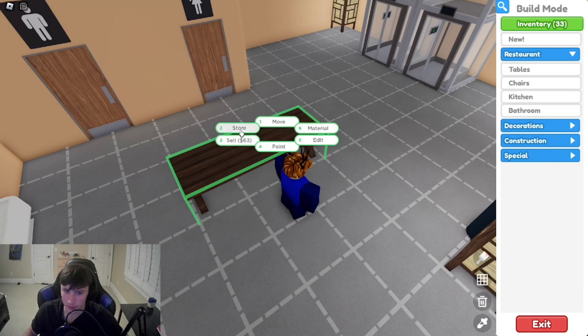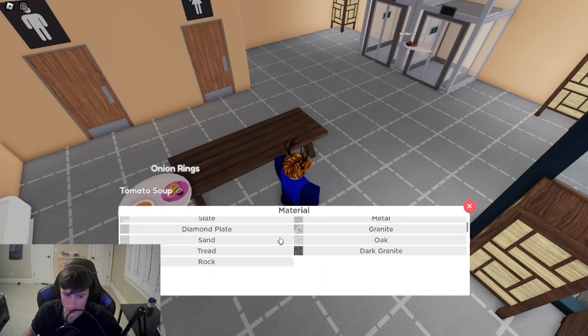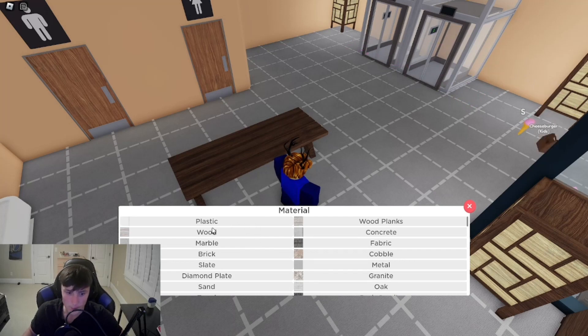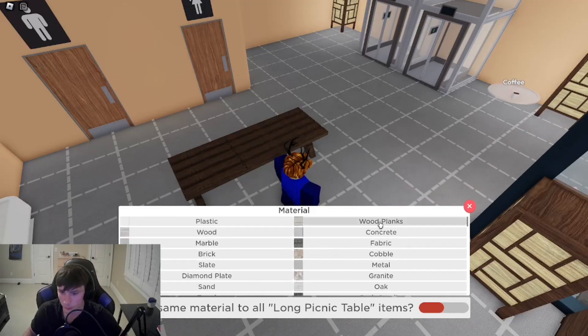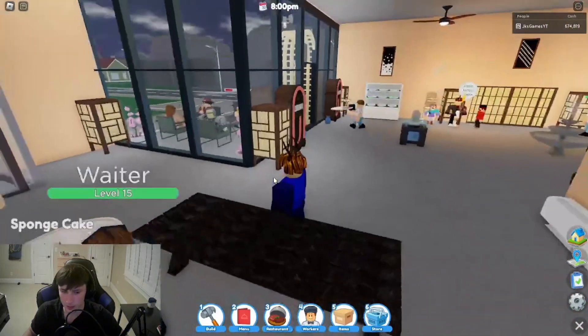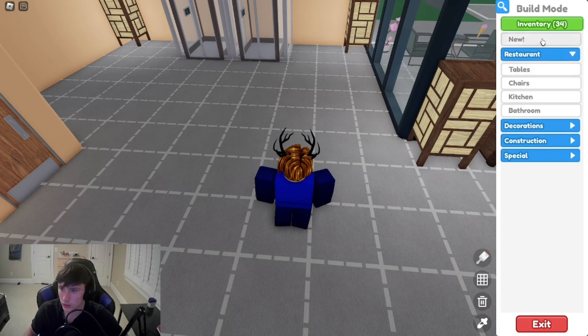There are also new materials as well, but I don't know which specific ones are new, so I'm going to go over all of the ones that are currently available: plastic, wood, marble, brick, slate, diamond plate, sand, tread, rock, wood plank, concrete, fabric, cobble, metal, granite, oak, and dark granite. One of those is probably what's new.